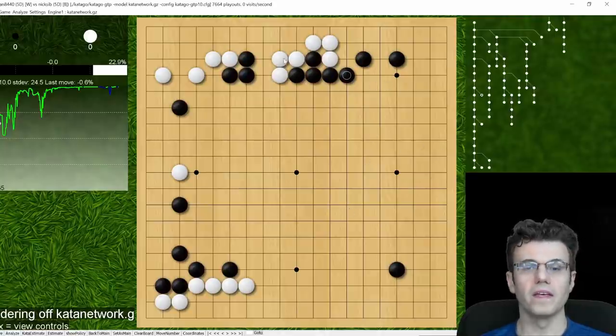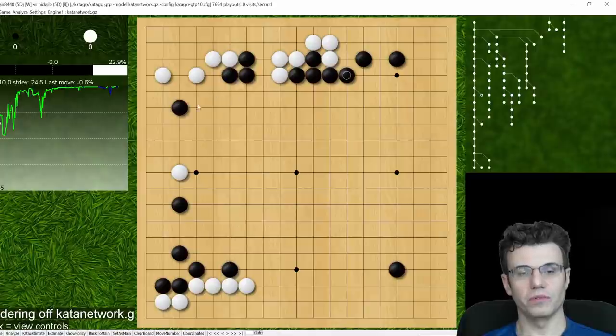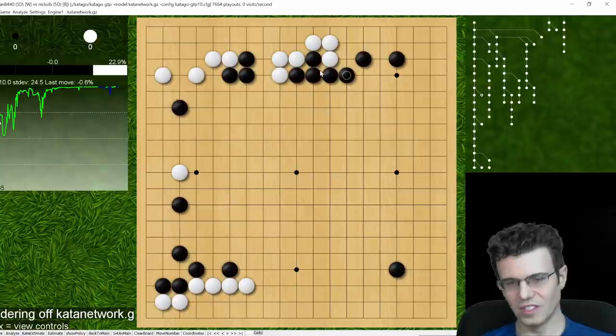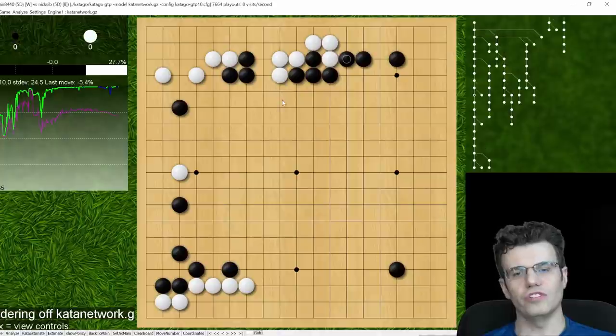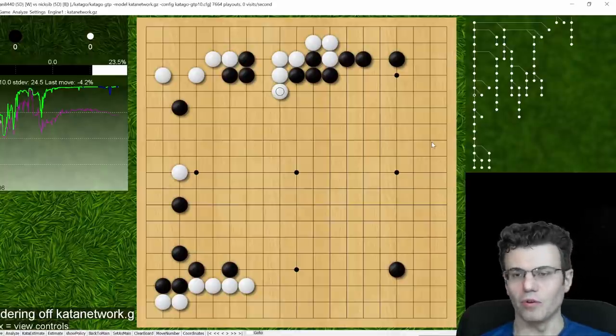That wall commands so much power over the bottom. Now all I have to do is manage this group, and I have a really great move to do it that I don't actually see — I play its next best option. White jumps here — just another sort of slow, honest move. I'm willing to bet money that my opponent is probably an older gentleman who's been playing go for 30-40 years.